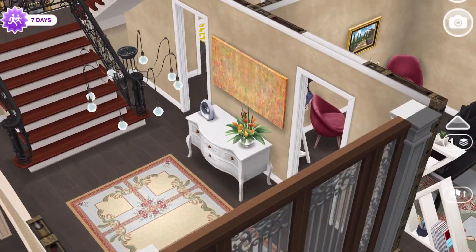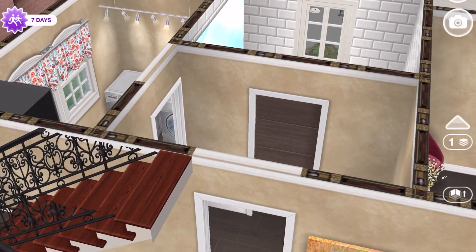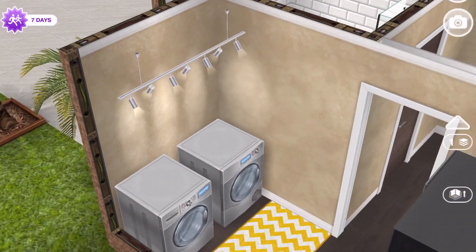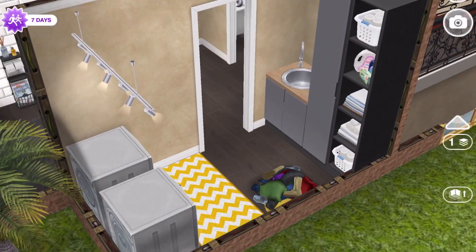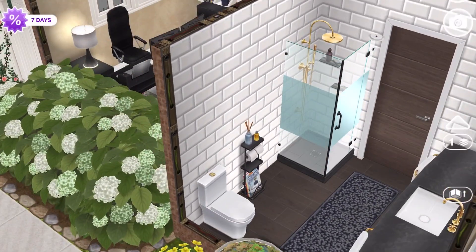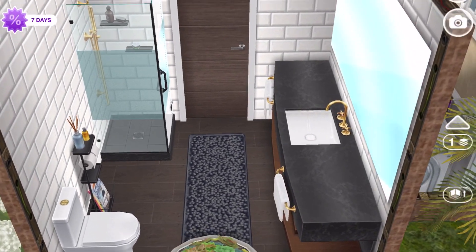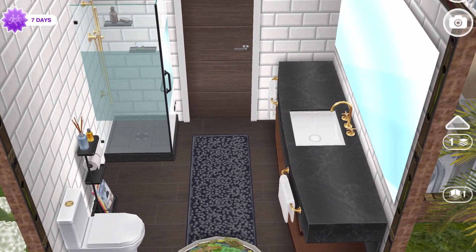As you come back out and into this little doorway, there's a little hall. You can go left or you can go straight. If you go left you come into the laundry room — just a simple laundry room. If you go straight you go into the downstairs bathroom, and it does have a shower, vanity, and toilet.